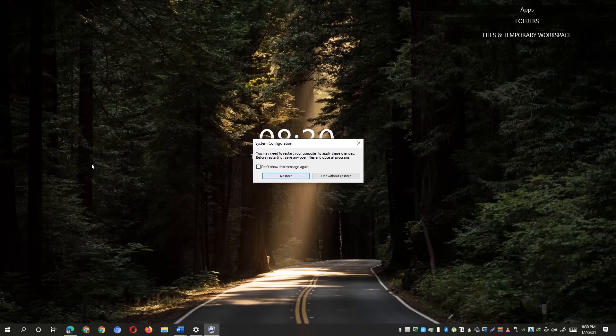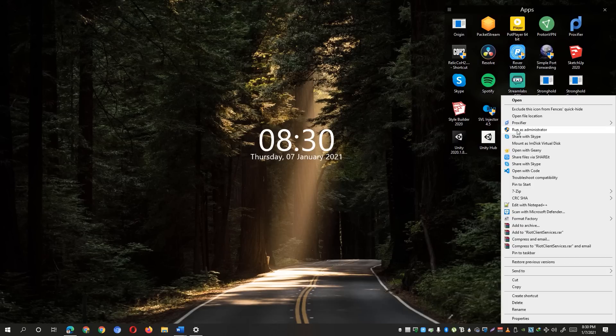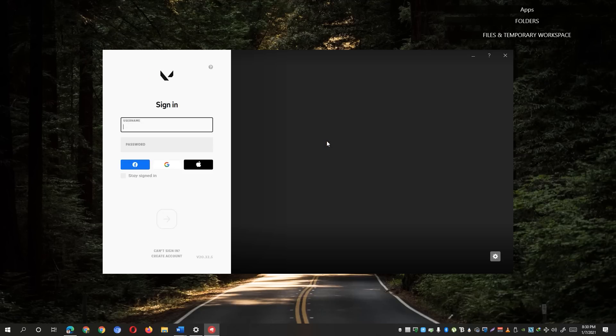I will not restart my computer since I'm recording this video right now. But upon restarting your computer, simply right-click again the shortcut file on your desktop and click 'Run as administrator', and hopefully that would fix the error code on your Valorant game.